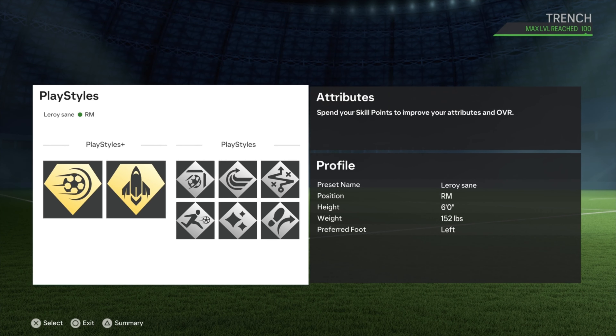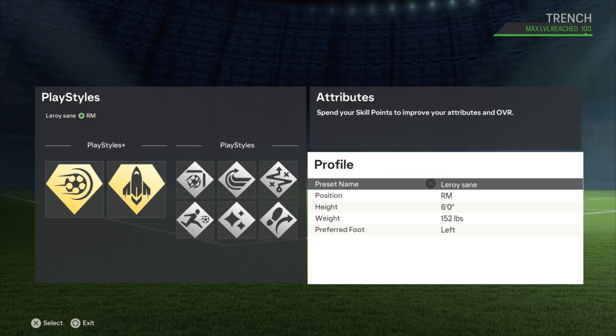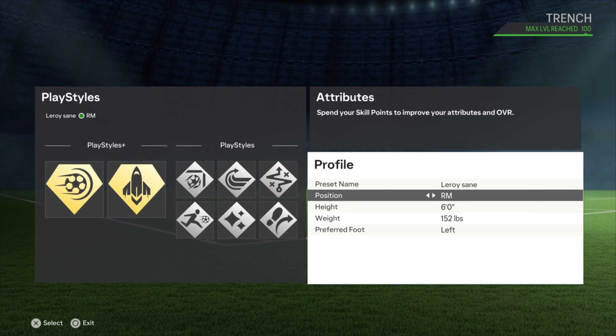Welcome back to the channel guys. In this one I'm giving you a prime Leroy Sané build. The highest card you have in FC 24 is at 88 overall — we match it up equally.